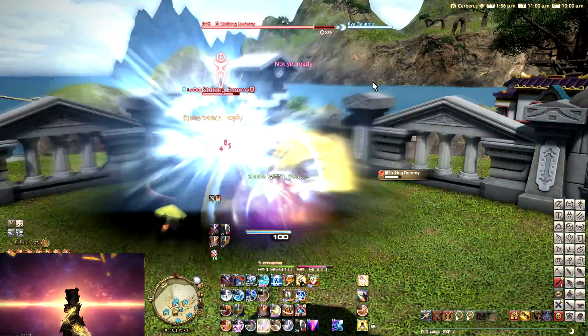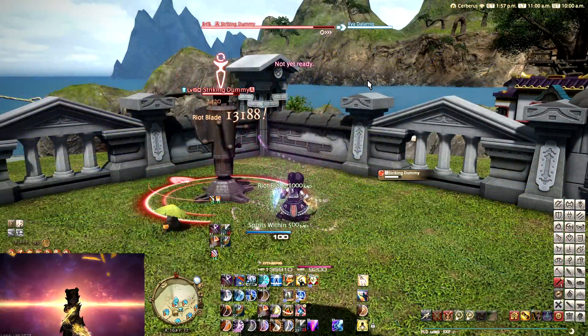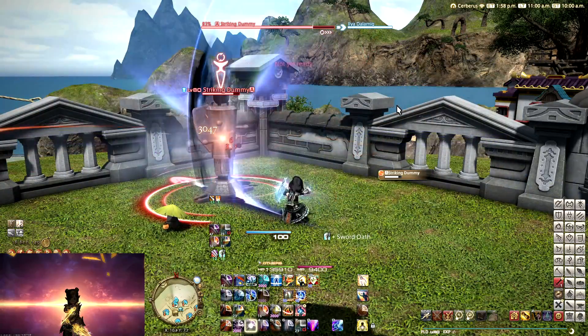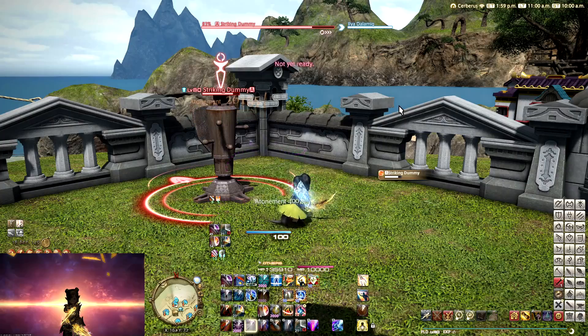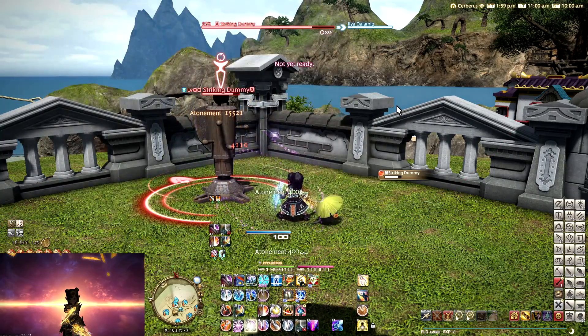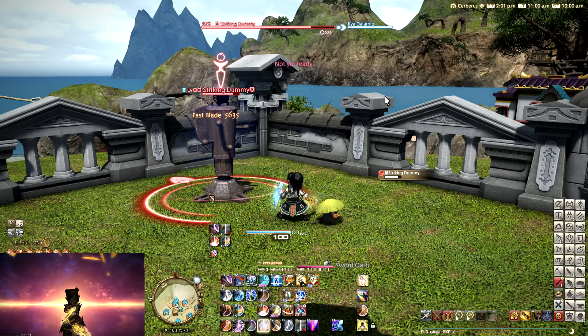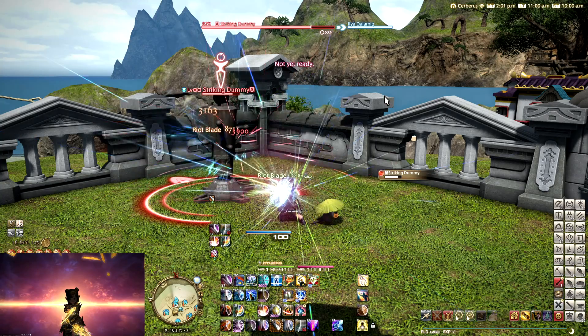In general, this isn't worth it. So what most people do, and what the standard rotation for Paladin has become, is the 62-second one. If you want to do the 60-second one, then basically all you do is leave out one Atonement outside of an unbuffed window.